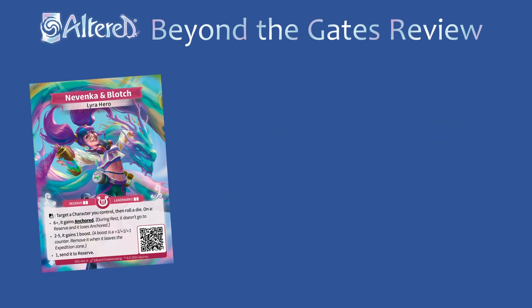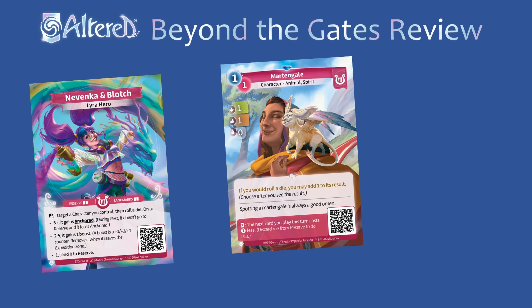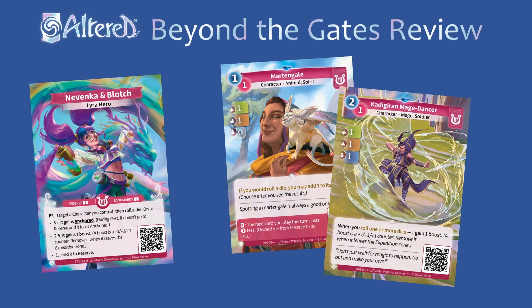Nivenka brings chaos and has a hero effect that varies widely depending on the luck of the dice. You'll want cards like the rare Martingale or Lyra Bastion that can help manipulate your rolls, as well as cards that can roll dice or benefit from doing so, like the Izmir Mage Dancer.